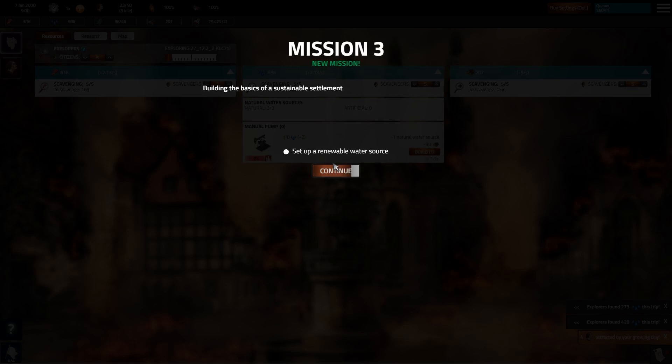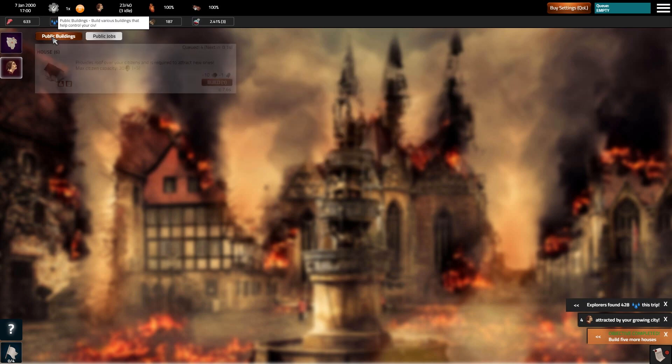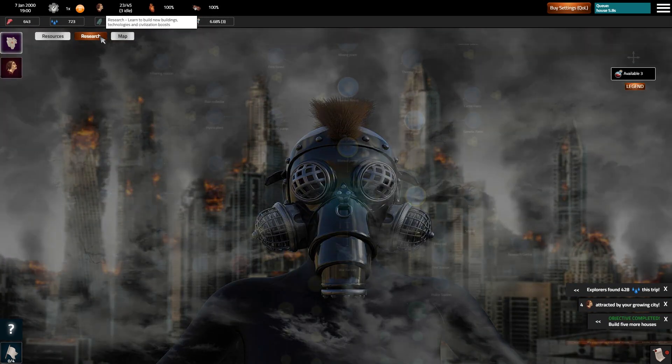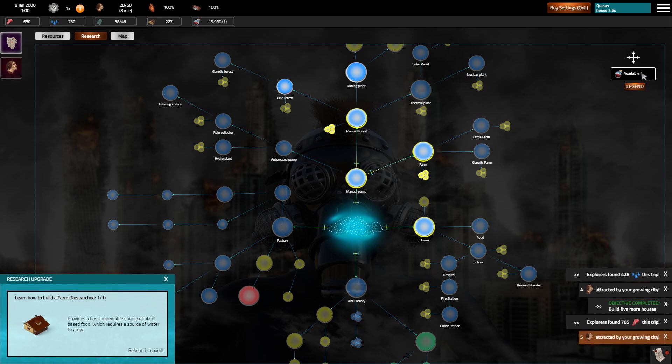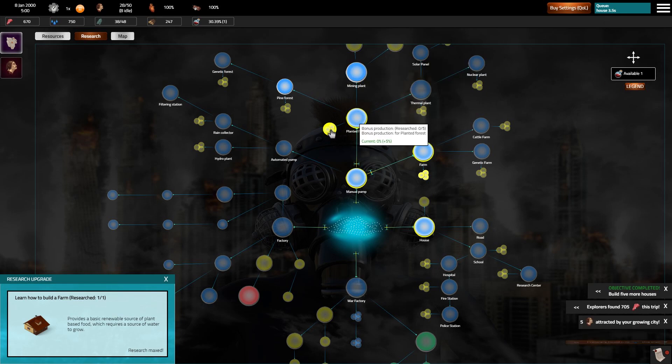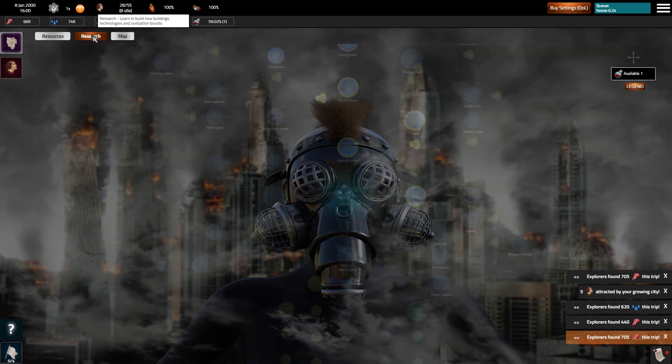Now we need to get some pumps — I'm literally trying to do that as we speak. Public jobs are builders, we can build some stuff, we can research. Obviously we want a planted forest as well. We have some research, getting some extras. But we also need a planted forestry to farm, because we need to make sure we have these resources permanently around. As you can see at the top, we can only build so many things at once unless we have people prepped.